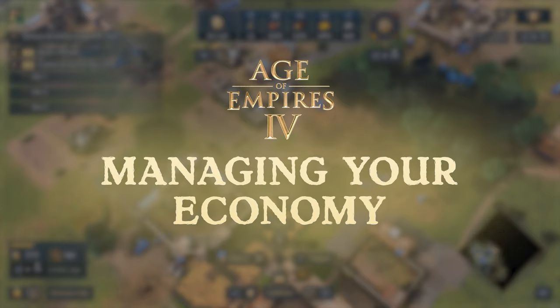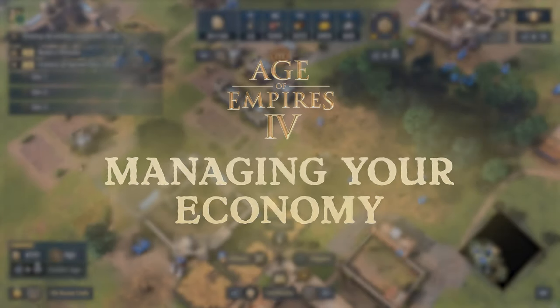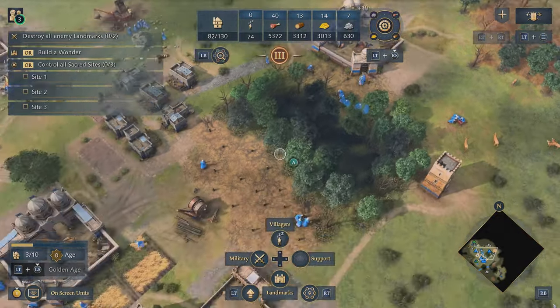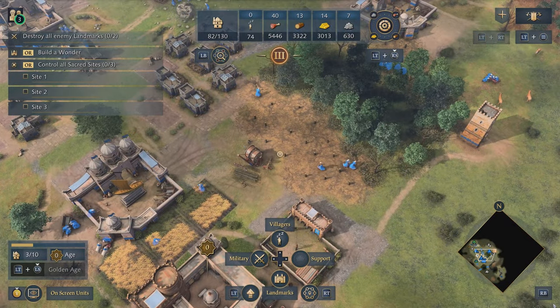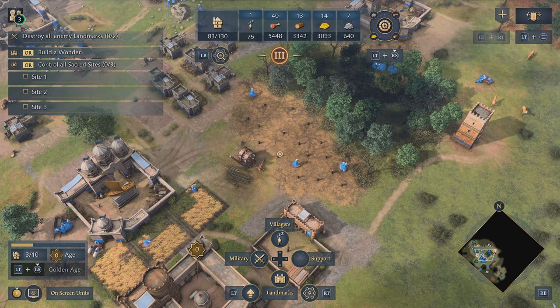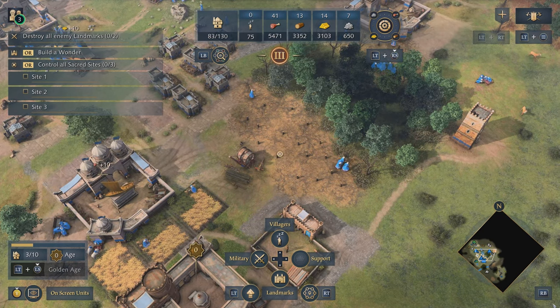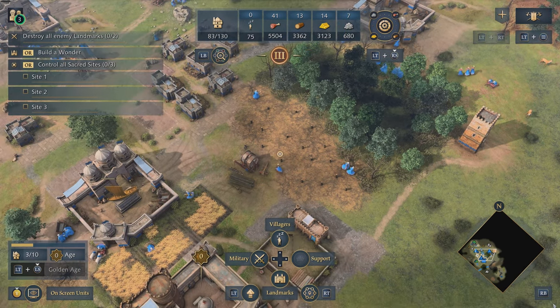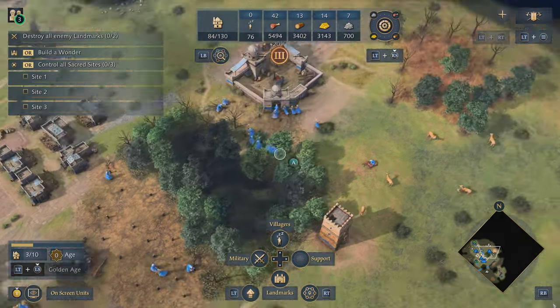A little bit of time has passed — I've added some more town centers and they're all producing villagers automatically. Suddenly our empire is thriving, but with the villager priority system engaged we do have to keep on top of our drop-off locations. Although our villagers will automatically gather, they won't automatically build buildings for us.